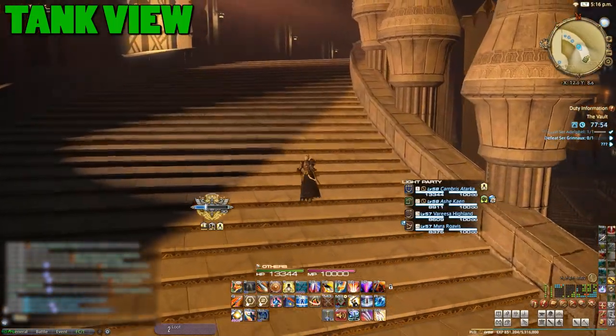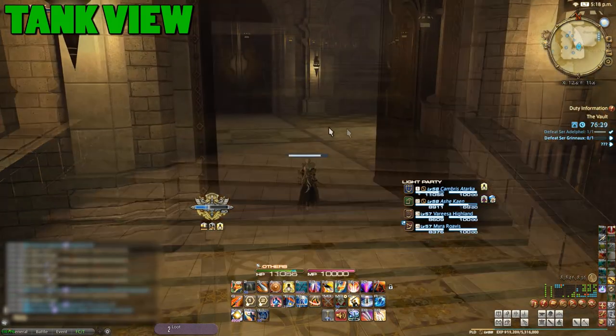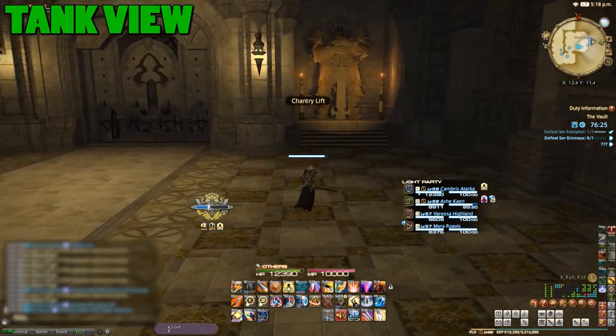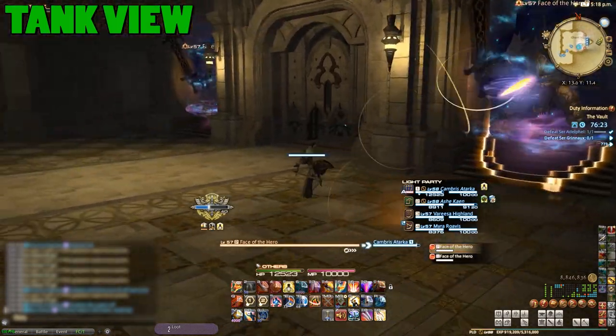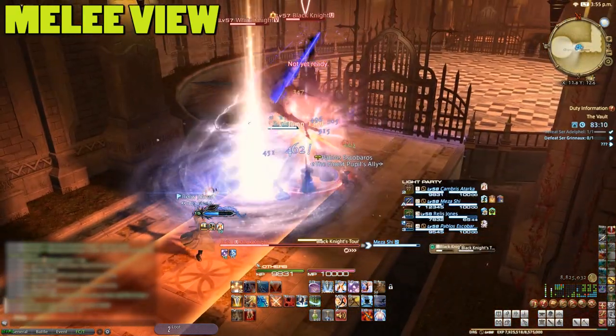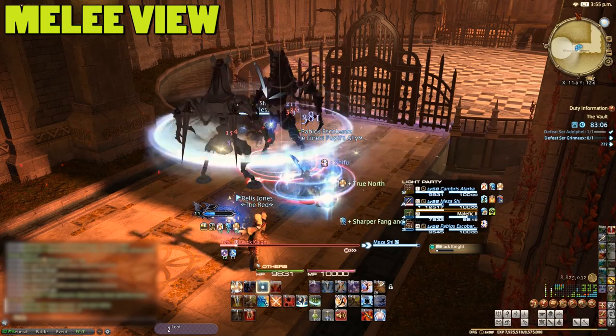With him dealt with, push on up the stairs — tank first — and make your way forwards. Do note that at the end of this section the two statues on either side of the door will come alive, so keep an eye out. Head through the door and deal with more of the same. The chest piece trash here can do long AoEs, so just face them away, and you'll find the second boss.